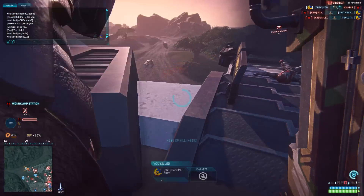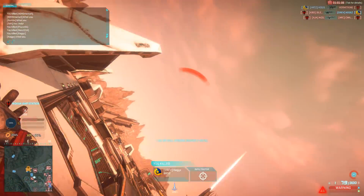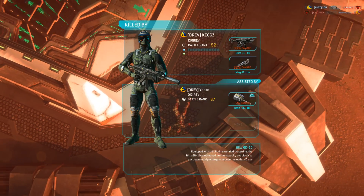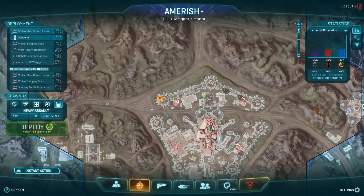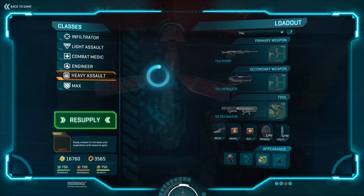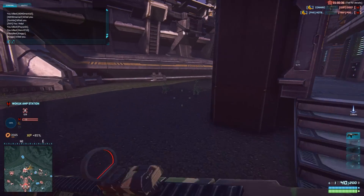Hell yeah! Those mines just paid off — I just got a Vanguard! Somebody drove in there. He knifed me right — guy was like within five feet of me, so unless he's using a katana, he didn't hit me. Speaking of AV mines, I'd probably better replenish those and switch back. If you keep up on your consumables, it'll usually pay off a little bit.